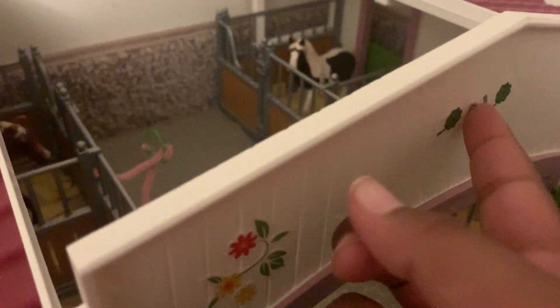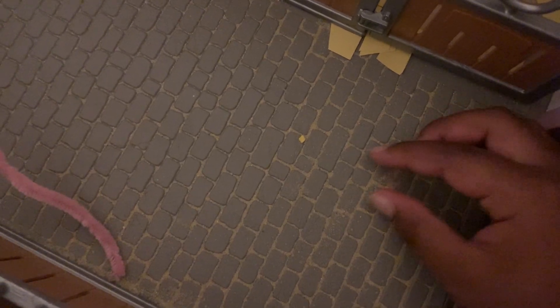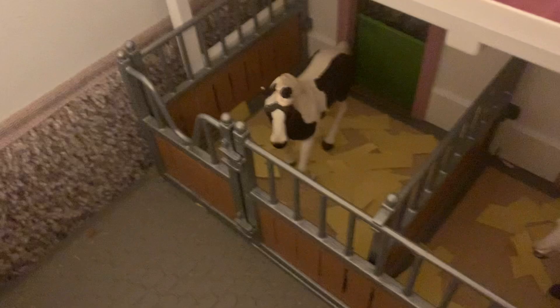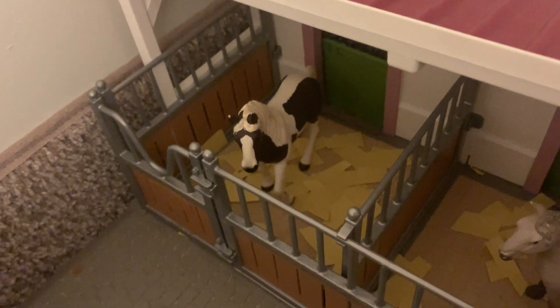Over here in my main barn — the one with the cute stickers that are coming off — we have Sophie. They don't have their little clip food things yet because I had to move the barn. If you're wondering why it's so sandy in here, it's because I put sand in for bedding from my arena. I really need to get this washed out. Next to Sophie is... I forget what I named her, but yeah.